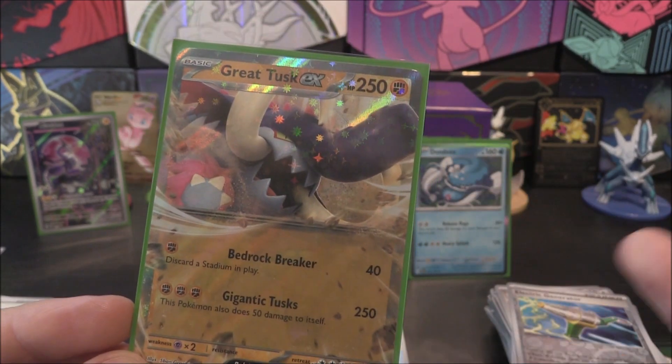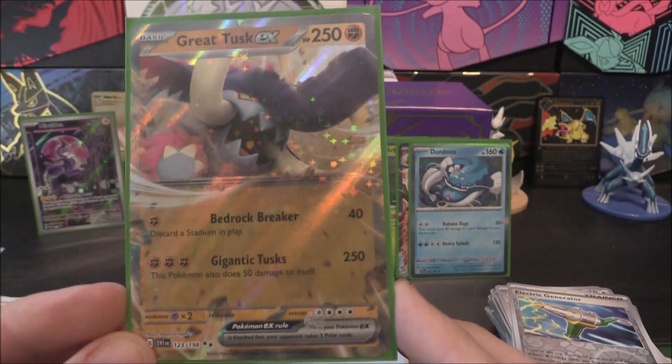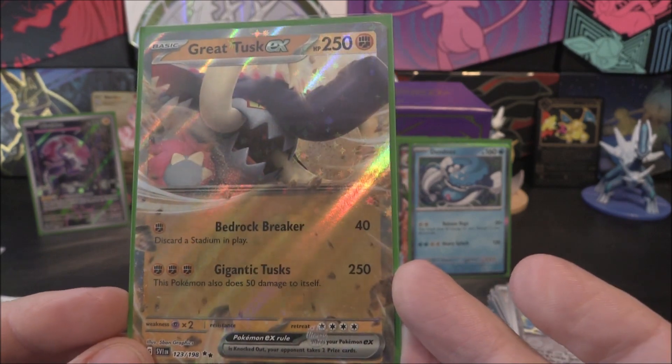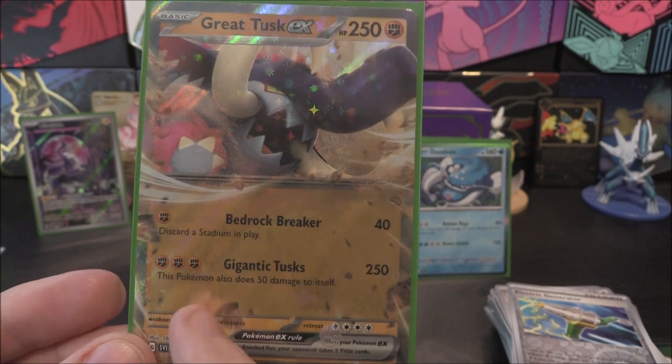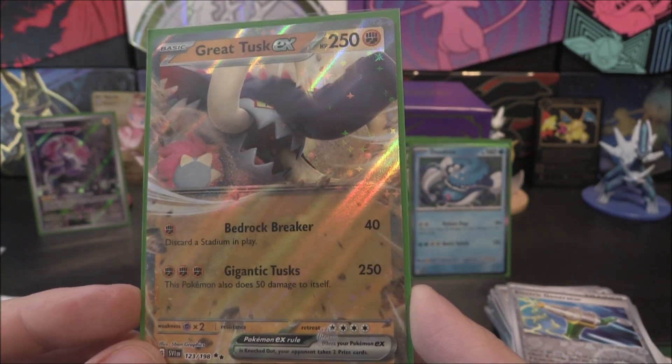It's going to knock itself out if it were to verse itself - 250, 250, boom. Yes, it does 50 to itself, but we can deal with that. It does put it down to about 200 HP, but it's doing some pretty decent damage and that doesn't stop it from attacking. A little bit of healing on there and you don't need to worry about that - you've got healing with the Radiant Serena which does 20, and then Switch Card which does 30, so you can heal 50. Then this thing is ready to go again.